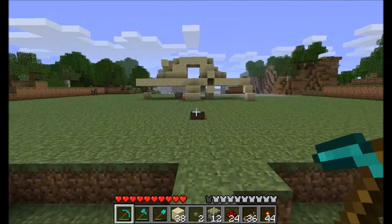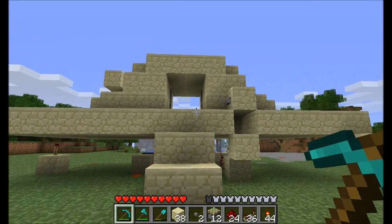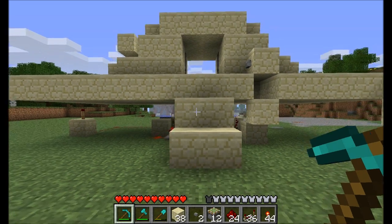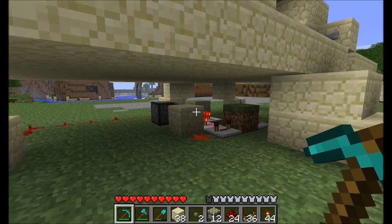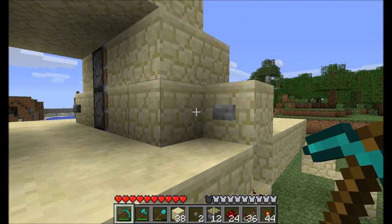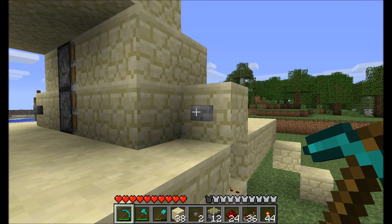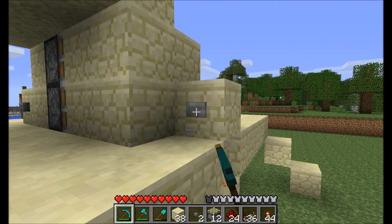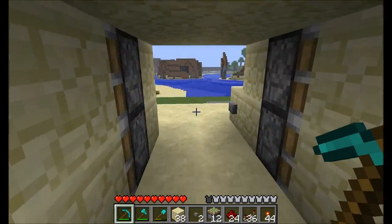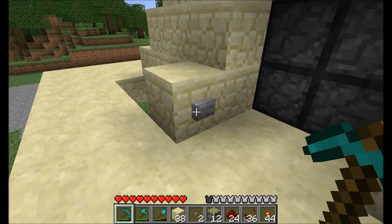Hey guys, Axe here from Gamers Armory. Today we're going to be looking at doing a tutorial again for the piston doors, but this time with a little bit different design and a new circuit underneath, which we will go over shortly. As requested by Ramintout — I hope I'm pronouncing that correctly, sorry if I'm not — they asked if we could have the door set up with a button that opens and closes them rather than levers, and as you can see that can most definitely be done.